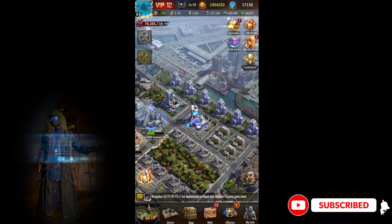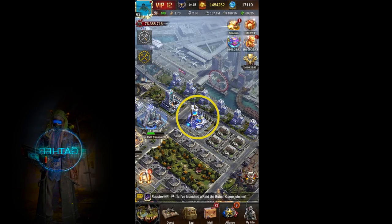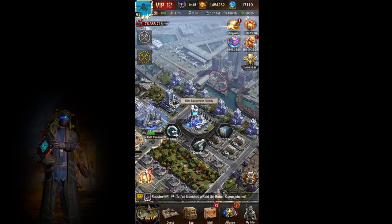Welcome Commander, today we will review the Elite Equipment Facility. This is an essential part of your city. It's important to know how to build your equipment to maximize all the buffs that come with each piece of equipment.